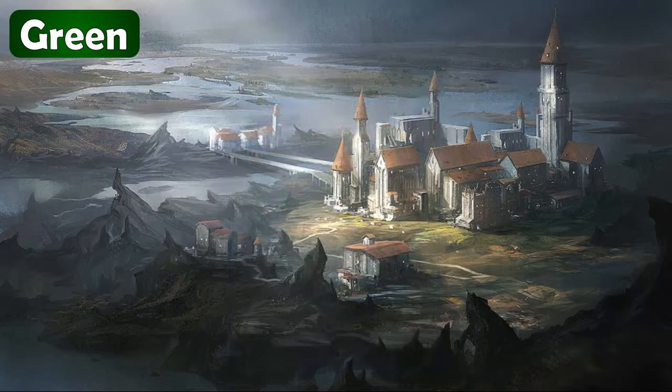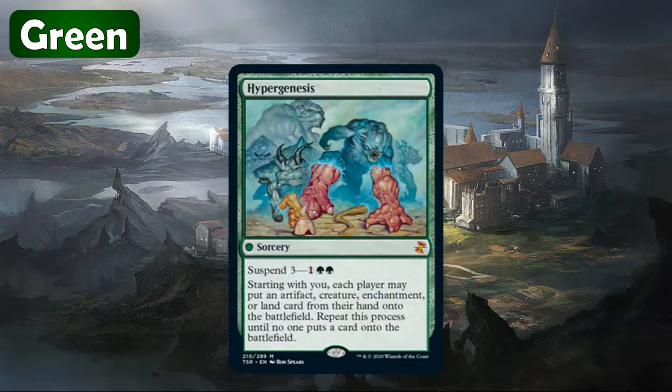Let's move on to the mythics for green. The first one is nothing really to get too excited about — it's Hyper Genesis. Another one of these suspend cards. These suspend cards just don't seem to be very good in my opinion, because you're going to have to pay three and then wait three turns for this to go off. The effect is also a little bit more of a group hug type deal: starting with you, each player may put an artifact, creature, enchantment, or land card from their hand onto the battlefield, and you repeat this until no one can put a card down. Just not a great card, especially not in the mythic slot. Kind of a bunk mythic there.